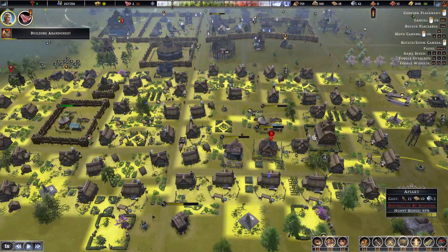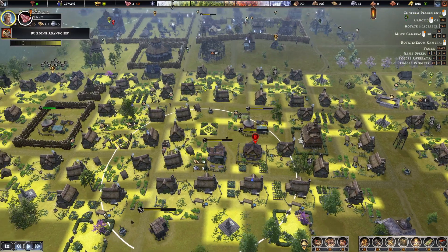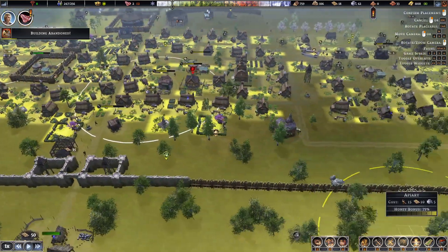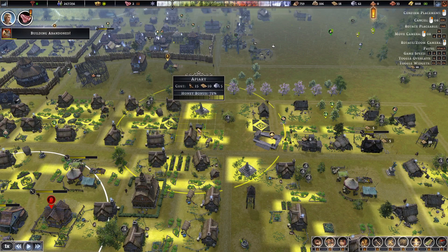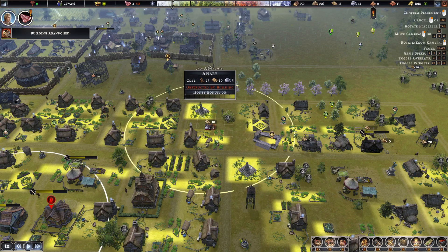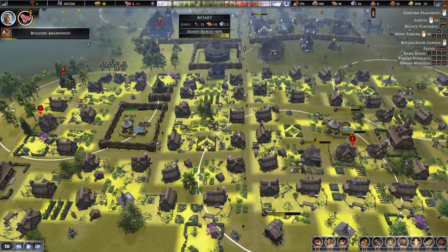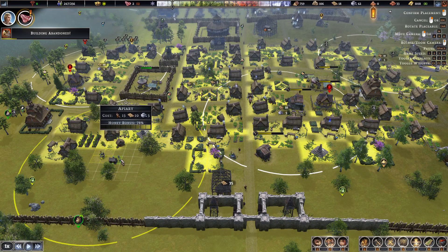We can put more apiaries in the city — look at that, we're getting like 70 to 81 there! We're getting 82 in this area. Maybe one there too and maybe one somewhere here. Now that will be increasing our honey production, which is going to be so much more effective.